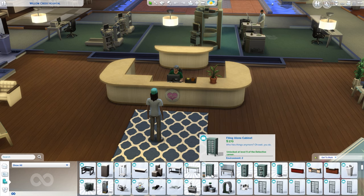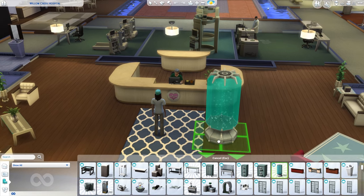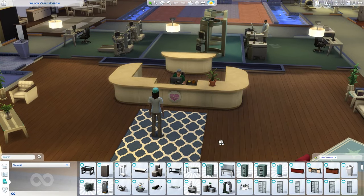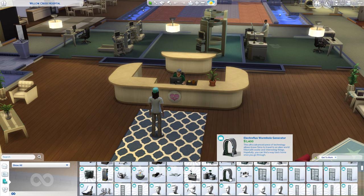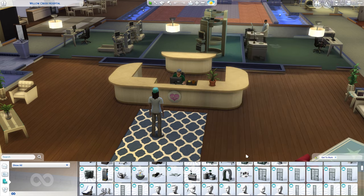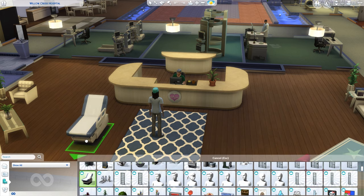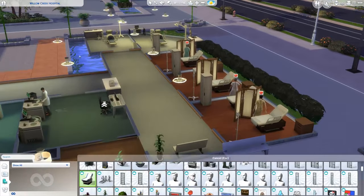There's a ton of tables and display things because of retail shops, there are filing cabinets, UFO stuff, and you can find the wormhole generators, the photo studio equipment, and then you can find the exam beds.